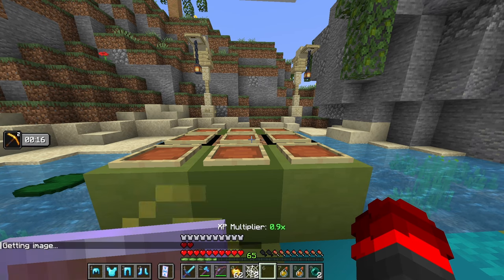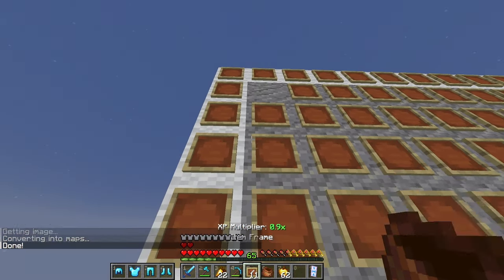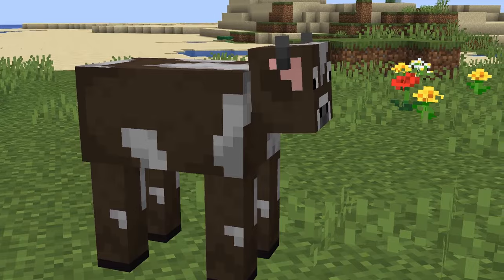Frames! On this server we have a plugin that lets us put custom images using item frames. But if I want this build to be even slightly noticeable, I'm gonna need a lot of item frames, which need a lot of leather, which need a ton of cows, which I happen to have none of. So how does one lone person get a lot of cows really fast?